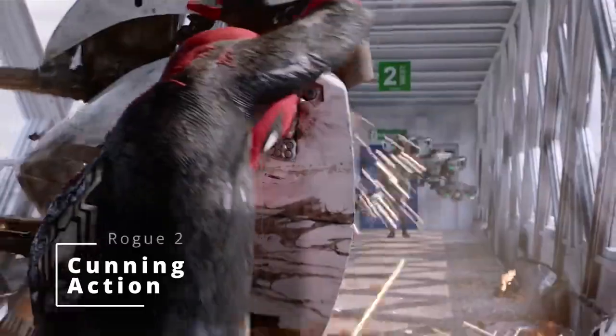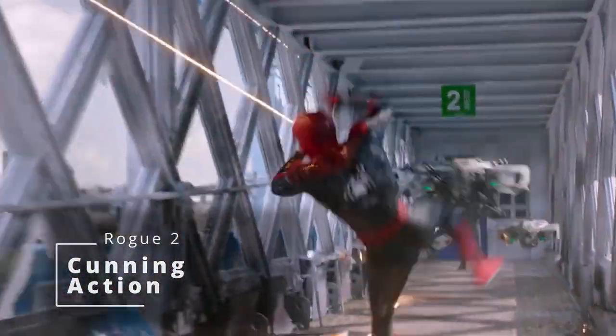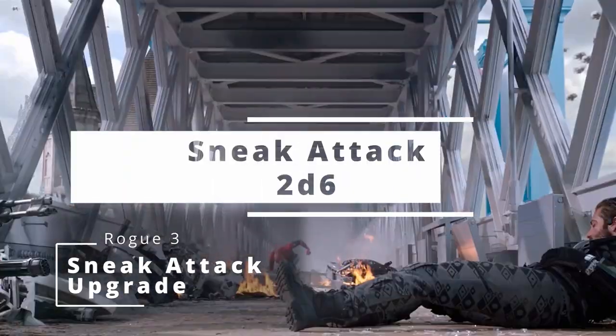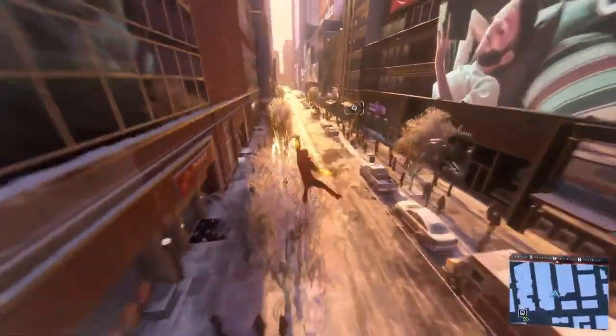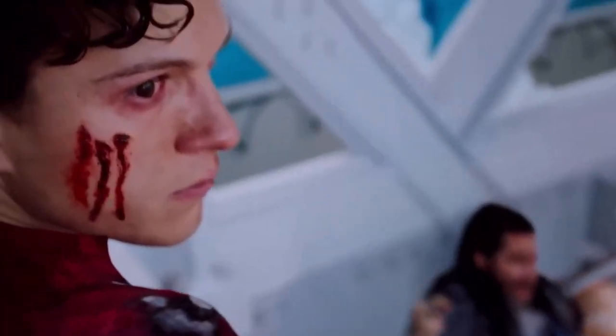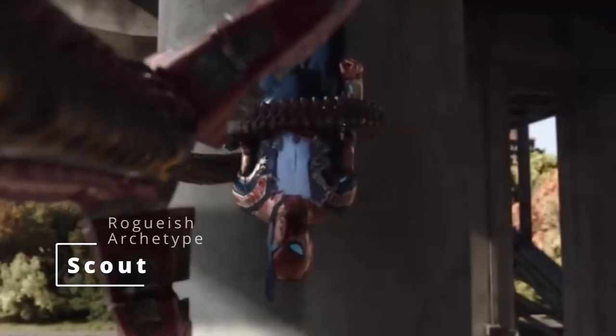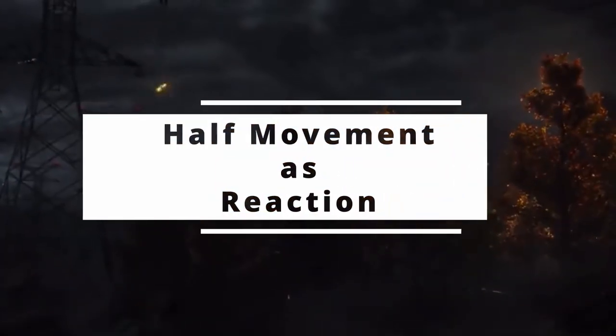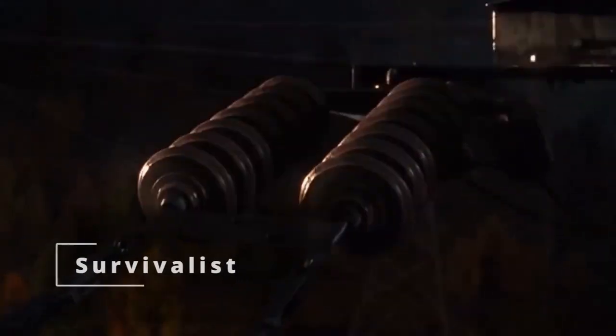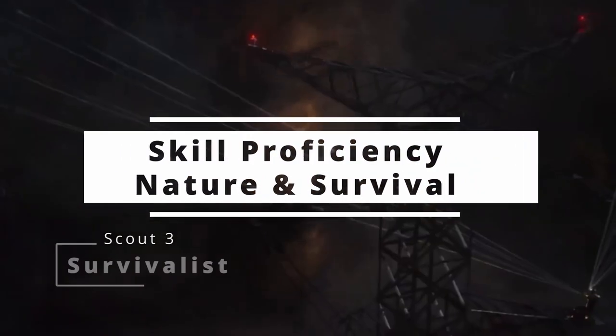Then at second level of Rogue, you get access to Cunning Action, allowing you to use your bonus action to Dash, Disengage, or Hide. Then at third level of Rogue, your sneak attack damage gets upgraded from 1d6 to 2d6 and you get to choose a Roguish Archetype. I was really tempted to grab Swashbuckler because of Rakish Audacity — allowing you to use your Charisma and be a smart alec while you're fighting, which feels very fitting for Spider-Man. But I'm actually going to go with Scout. When you choose to be a Scout Rogue, you get Skirmisher, making you very difficult to pin down during a fight — very Spider-Man-like — allowing you to move up to half your speed as a reaction when an enemy ends its turn within five feet of you without provoking opportunity attacks. And you also get Survivalist, granting you proficiency and effectively expertise in Nature and Survival.